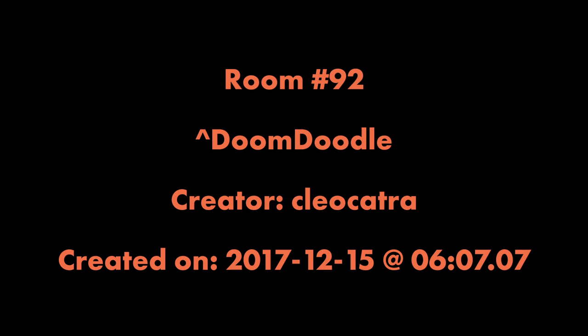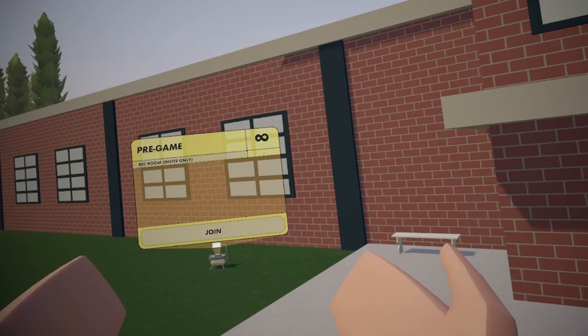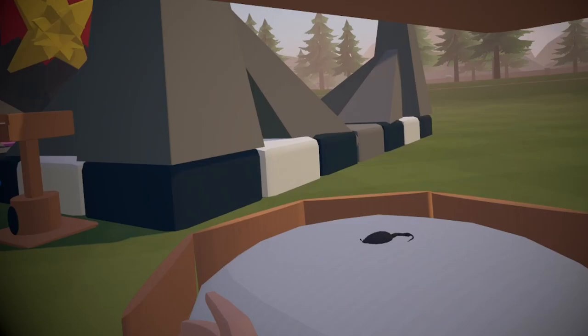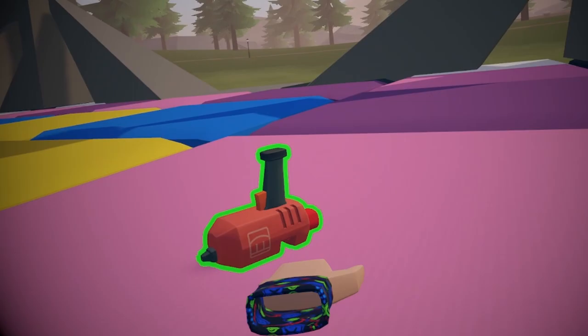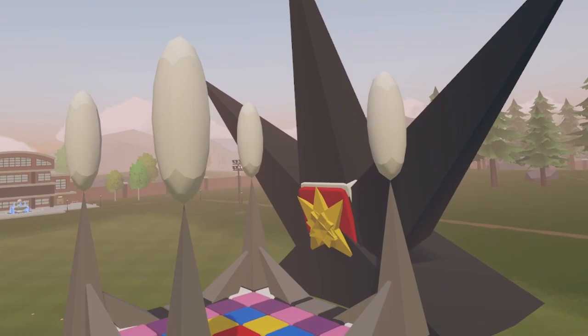Room 92: Doomdoodle, by Cleo Clattra. Going into Doomdoodle, flight is enabled — which makes this tour a whole lot easier. In the center area there are three discs, a cat house with a very small cat — or rat, up to interpretation — another cat house, and a dance floor with a charades pen. This is one of the biggest builds out of the 100 rooms. It's honestly really cool for 2017 standards.